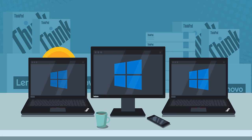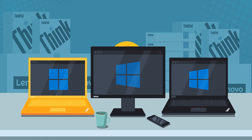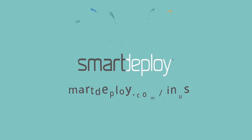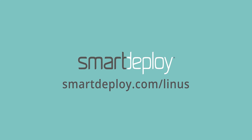SmartDeploy provides out-of-the-box Windows imaging support for over 1,500 computer models. You can deploy one Windows image to any hardware model with ease, and you can get free licenses worth over $500 at smartdeploy.com/Linus.